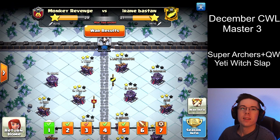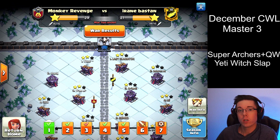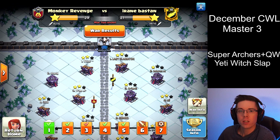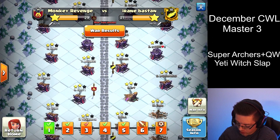How's it going everybody? Today we're gonna look at the CWL performance on day one — what I'm using as a new Town Hall 15 and how to always get the two-star and sometimes get the three-star. So let's jump in to the first attack.